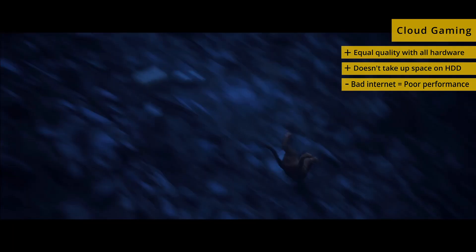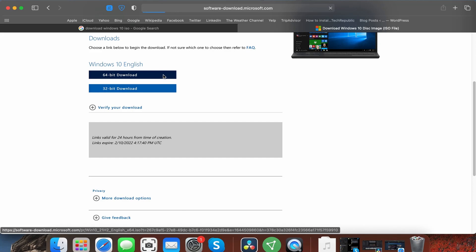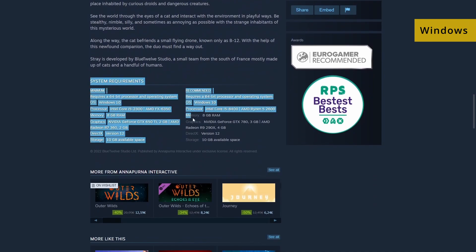The other downside is that most cloud gaming platforms require a monthly fee. There are hardly any free options, and the ones that are available are very limiting. Alternatively, if you choose to play Stray using the Windows method, the hardware specs of your Mac will need to meet the game's requirements. But the advantage is that your internet speed won't matter since this is a single player game.